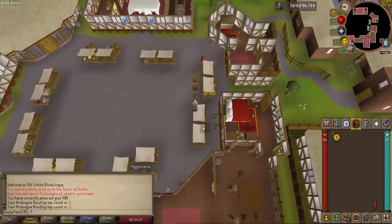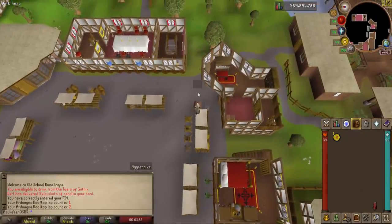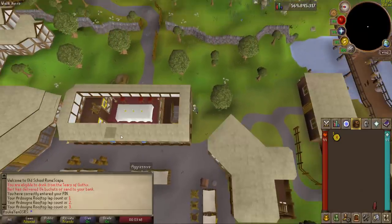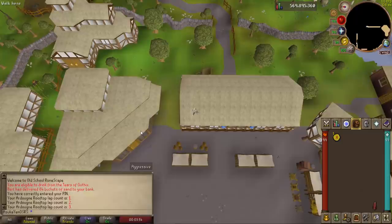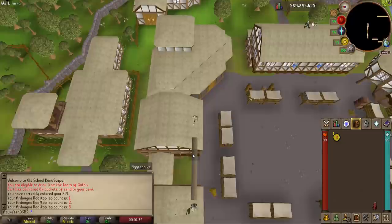Something that goes hand in hand with agility shortcuts is agility areas — certain areas in the game require crossing an obstacle to enter. One example is level 70 for the Saradomin area of the God Wars Dungeon; you cannot get down there by boosting, you must have level 70 natively. So if you reach 115 combat but don't have the agility level, you're out of luck until you go get it.